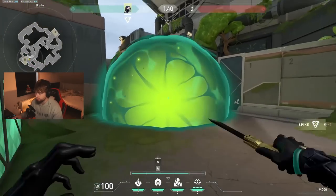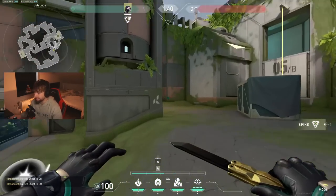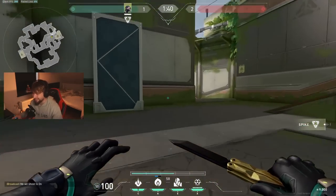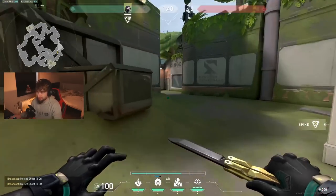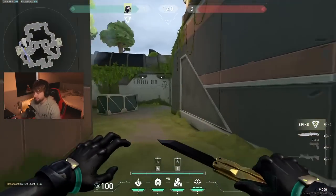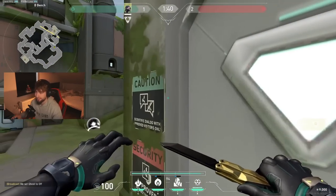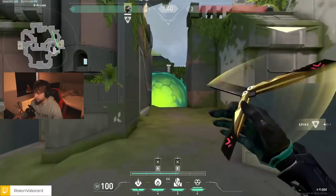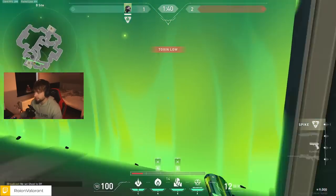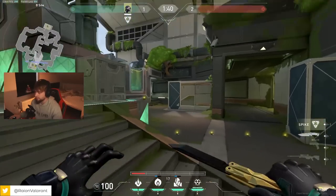This smoke lands here for a specific reason — it covers you from City if you want to push, and also covers you if you push from Arcade. People who are smart will always see it coming. If you use that smoke, you can also use the first wall I showed you, so people coming from Arcade have perfect cover to push Arcade and Main. People who push the site have cover here, and if they want to play aggressive they only have to watch here.